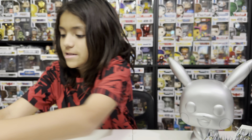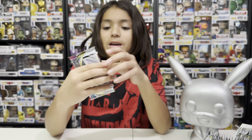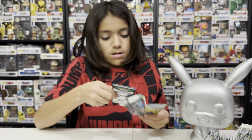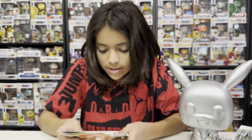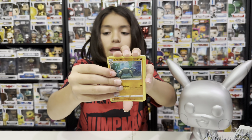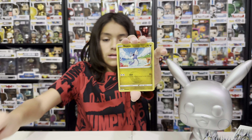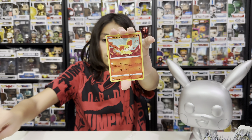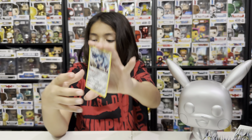Regiliki hasn't let us down yet! Pack twelve: fire — Unidentified Fossil, Grubbin, Tauros, Phoebas, Litten, Rufflet, Fennekin, reverse hollow Spinarak, and a Metagross holographic. So we got a hollow out of Regiliki.